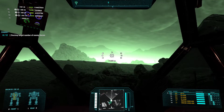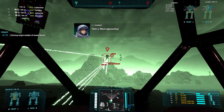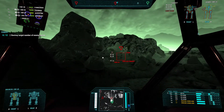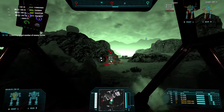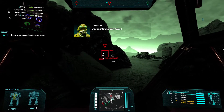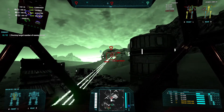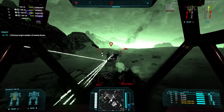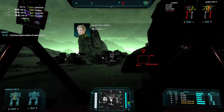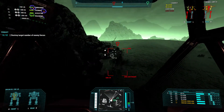The bad guys are being shy — okay, let's go introduce ourselves. Here he comes. I was hoping he was going to turn to the right, but that's okay. You guys go get that Flea, I will get the Spider. A little bit of a hit there. You can keep shooting at the UAV — that feels like a bad choice but you can keep doing it. There we go.